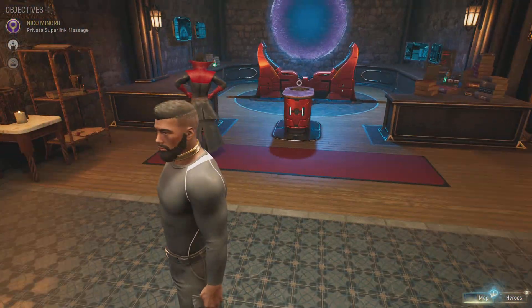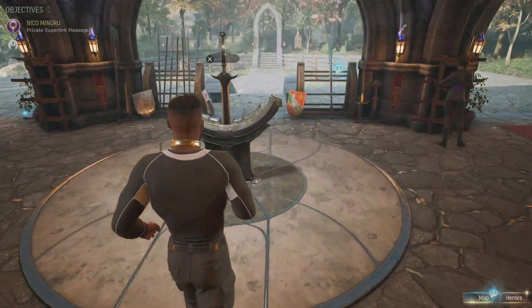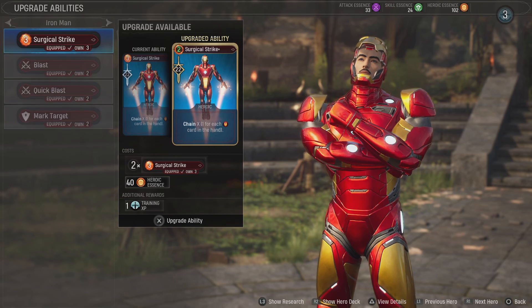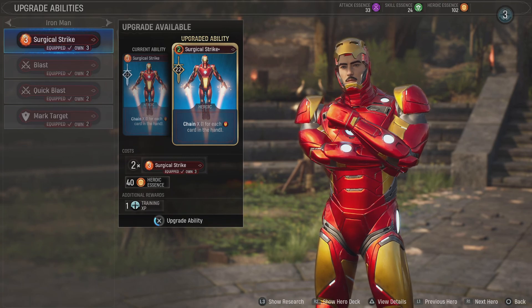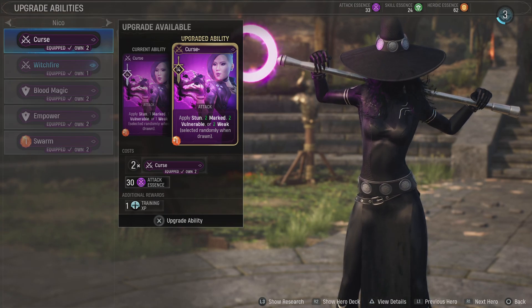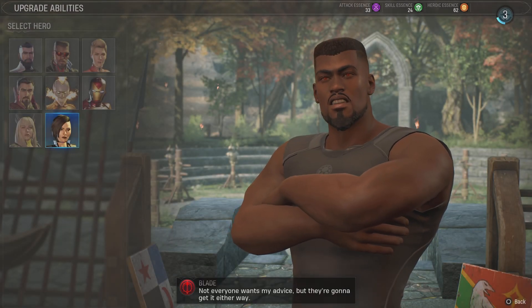Now we're going to spar with Blade, then speak to everyone we need to, and do the thing with Nico. What ability upgrades can we do? Iron Man has one - the upgraded version only costs two heroism instead of three, that's actually nice. We have 40 heroic essence, plenty of that, so let's put that on. That's the Stark Promise - Constant Innovation.